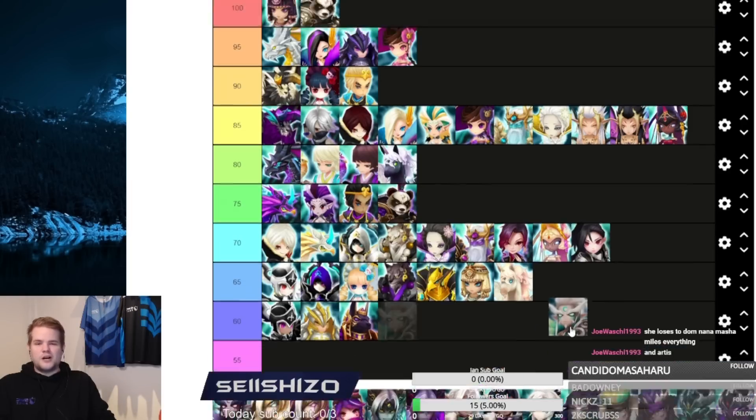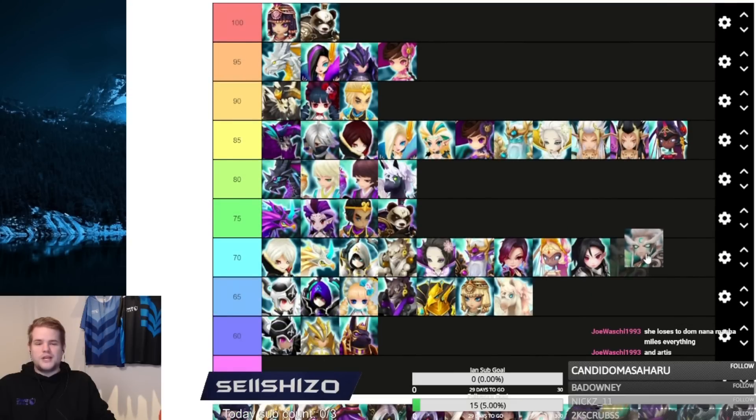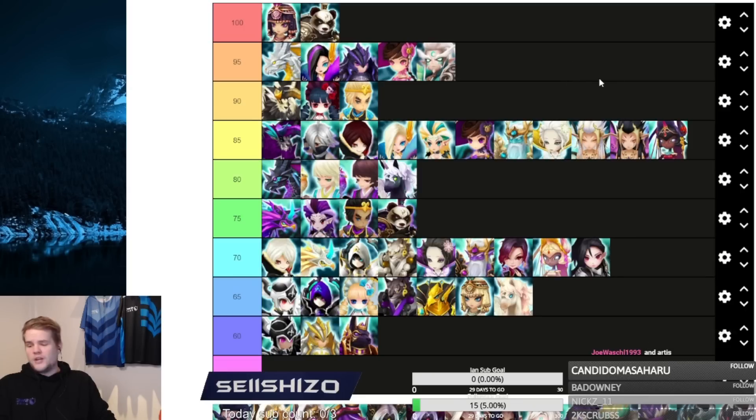Phalanthes is arguably one of the best units in RTA, and a decent unit in siege defense and arena defense. For being very good and solid in those three things, I'd say Phalanthes 95. This thing is super high up in RTA.